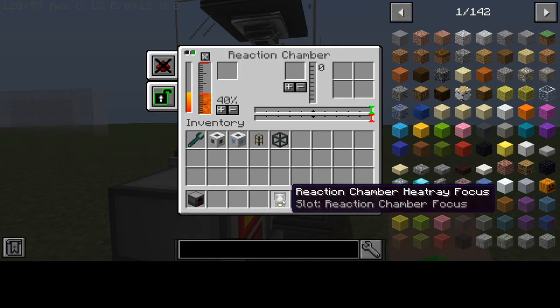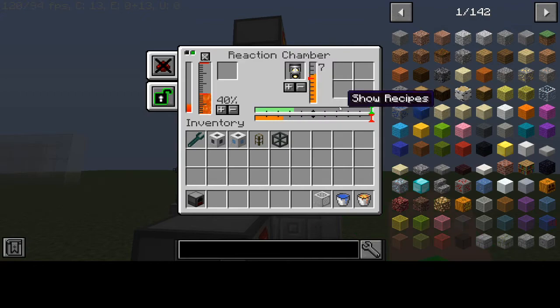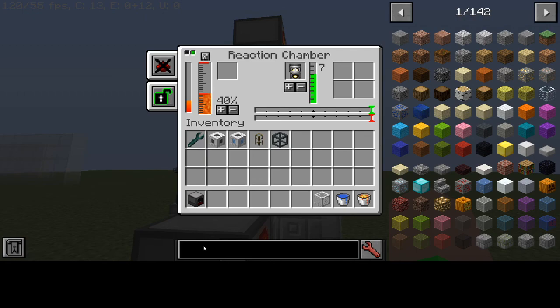One, two, three, four, five, six, seven — it's going. Will it produce the item? No, it won't — it broke the item or caused a small explosion. It did not make the blaze rod because there was a small chance of it not working, and most of the time it doesn't work.